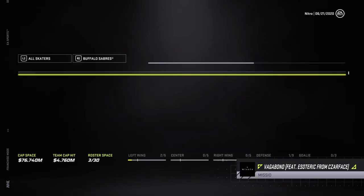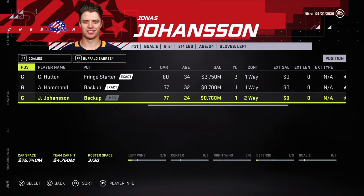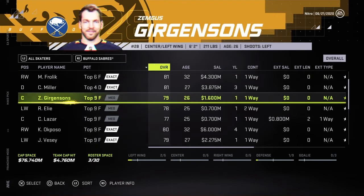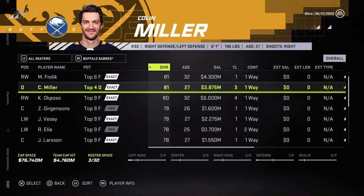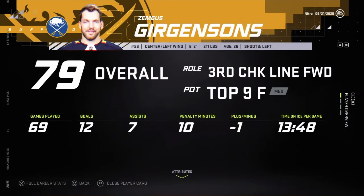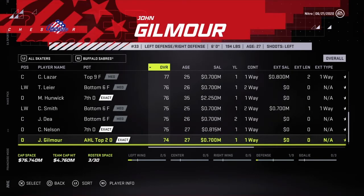This could be DeBrusque. Buffalo — cross that list. Lucas, Jonas Johansson. Backup potential. Jesus Christ, there's like no one here. Got Frolic — needs a new contract, all PK lines, so good PK player. Forward line three, all PK. Gergensons — all PK. There's really no one here. I guess I'll be going for Gergensons — not the greatest pick.